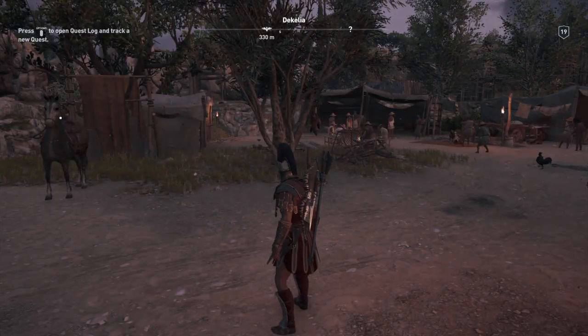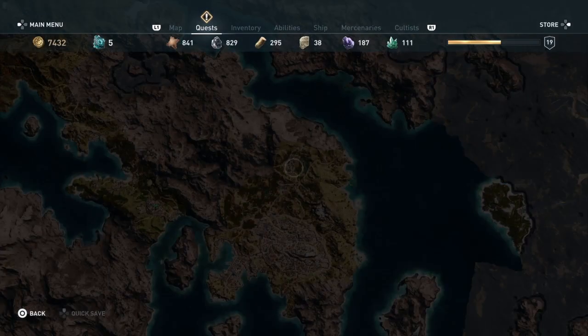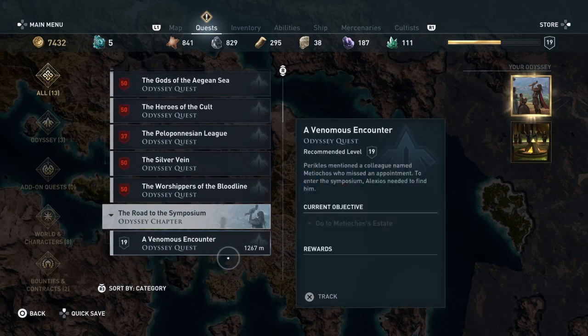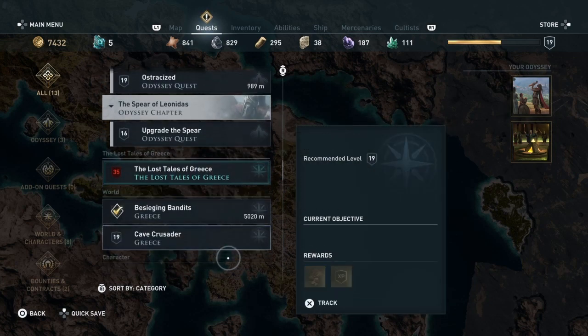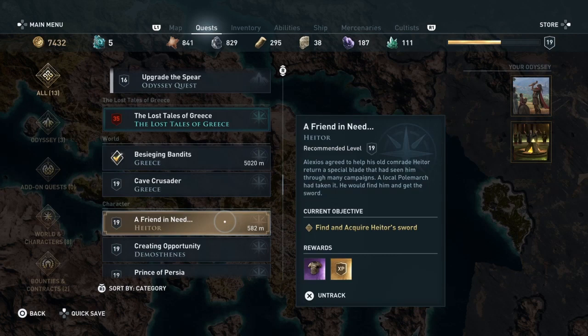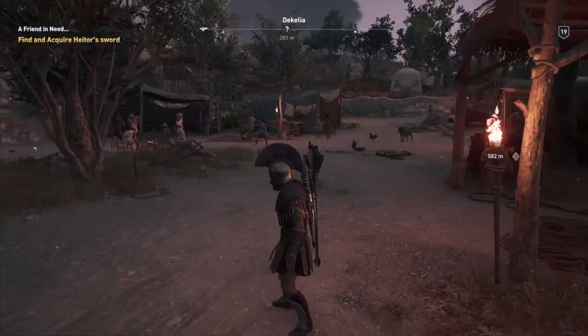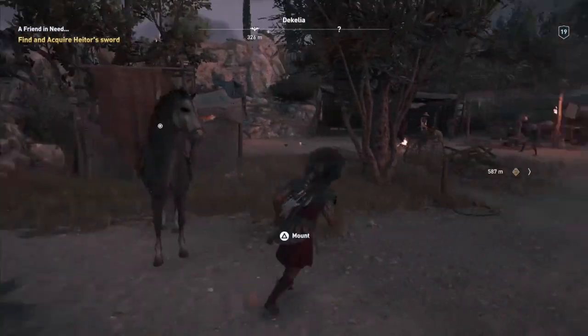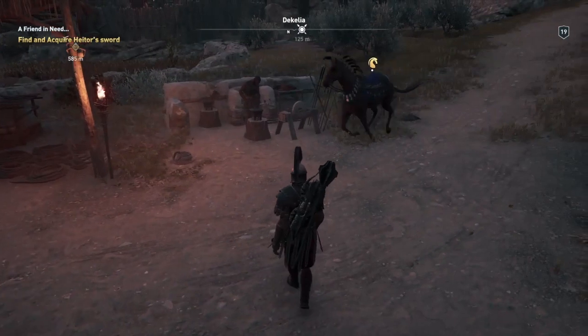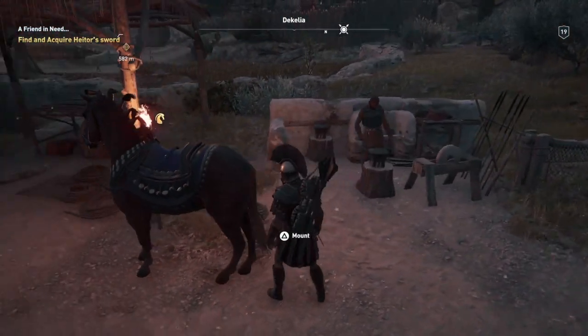OK, so he told us to go to a fort. Let's have a look at it on the map. We'll mark it. Where's the mission? A Friend in Need - there it is. I'll look at it later on. So grab your horse. Your horse is better than theirs, don't worry about somebody else's horse. Grab your horse - giddyup and ride.